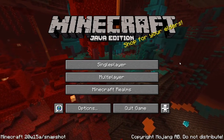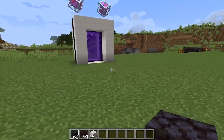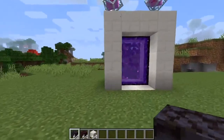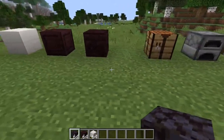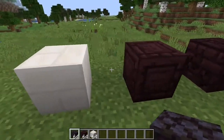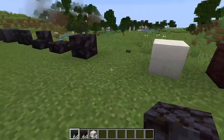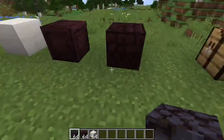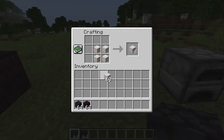There are a lot of new blocks to go through. The first three are cracked nether brick, chiseled nether brick, and quartz brick. You probably already know how to craft them — you can use the grindstone or the crafting table. For quartz brick, just like a normal stone brick, put four in a corner and you get four quartz bricks.